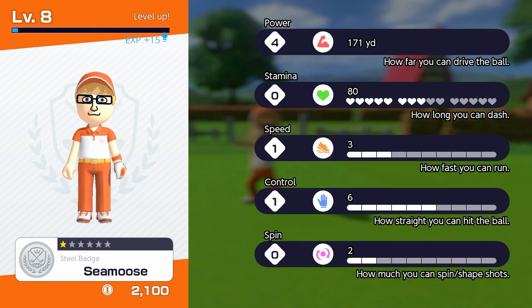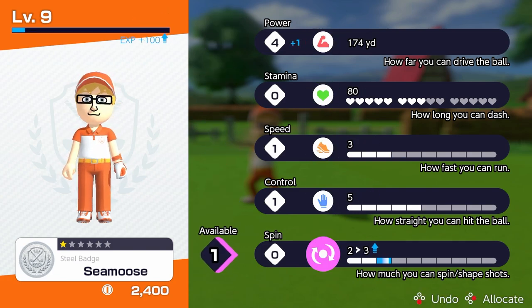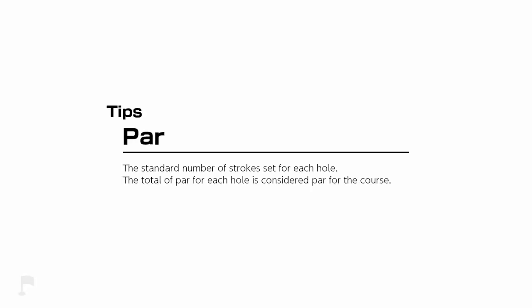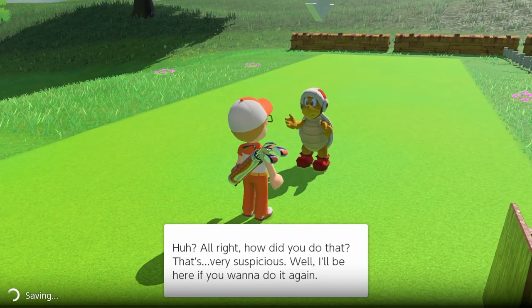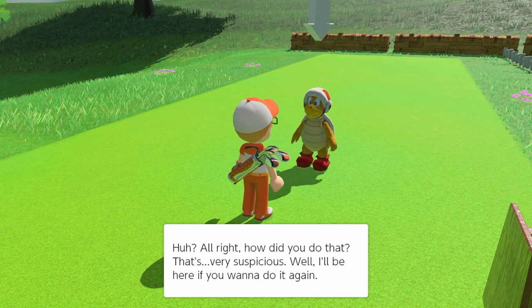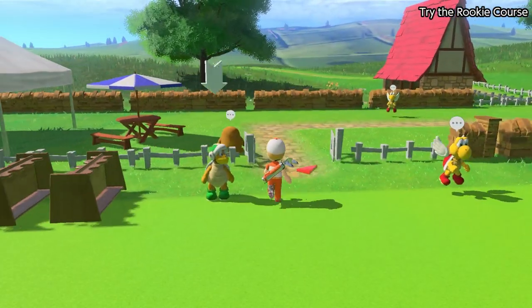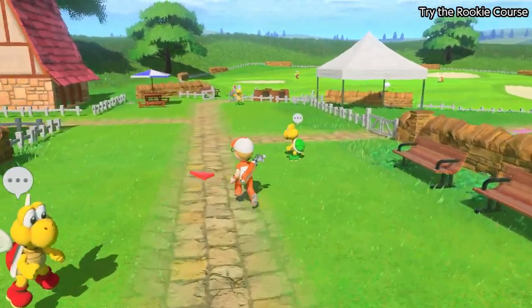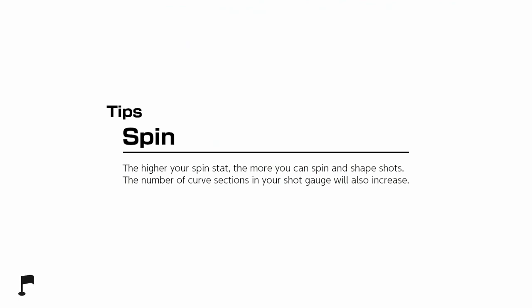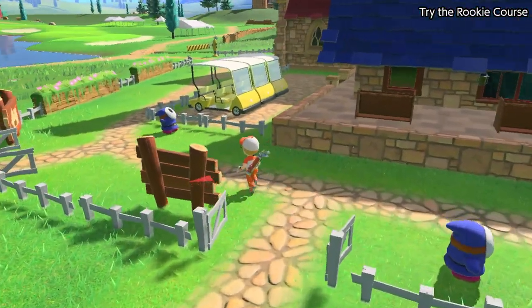We're leveling up again — we might even get two level ups! We got two level ups. Putting that into power and I guess spin — I haven't leveled up spin really. I'll probably keep leveling up power after this. How did you do that? That's very suspicious — well, I'll be here if you want to do it again. I like how everyone's like 'you're doing so good, we think you're cheating.'